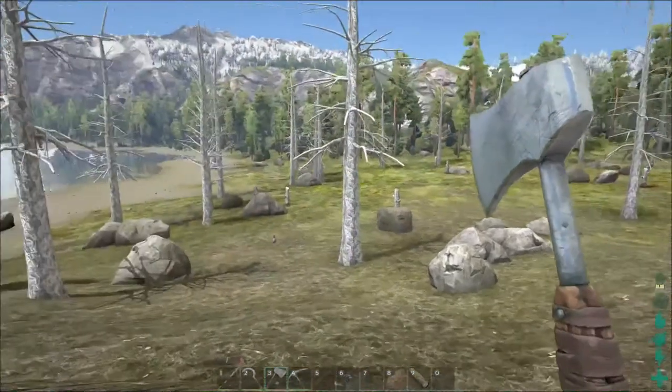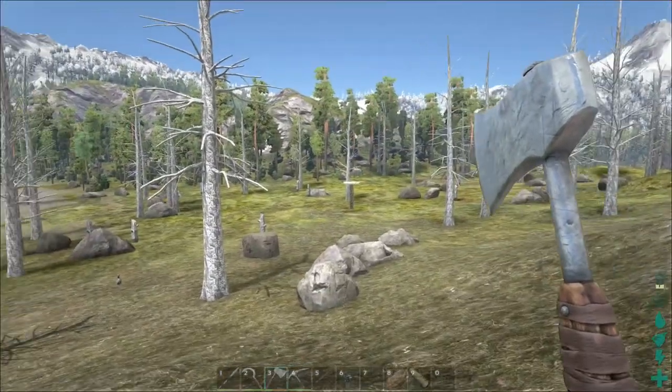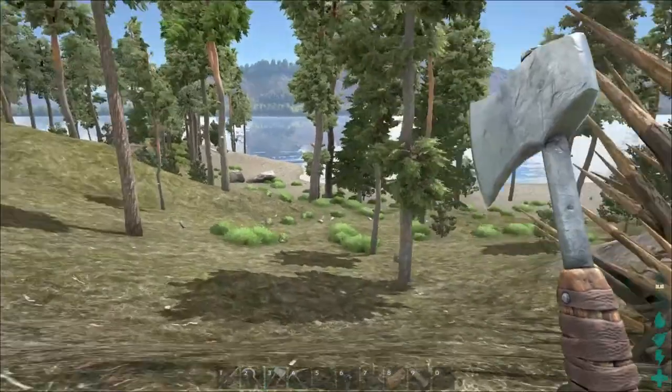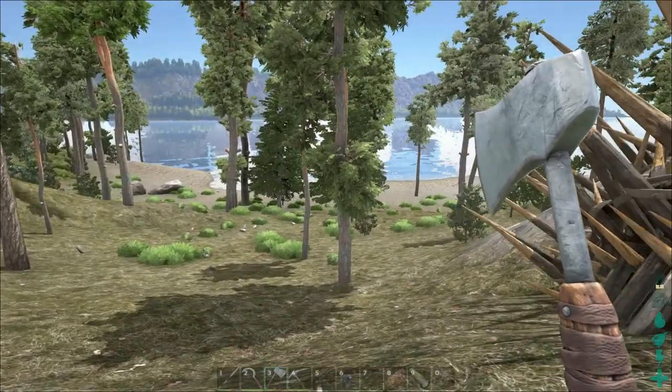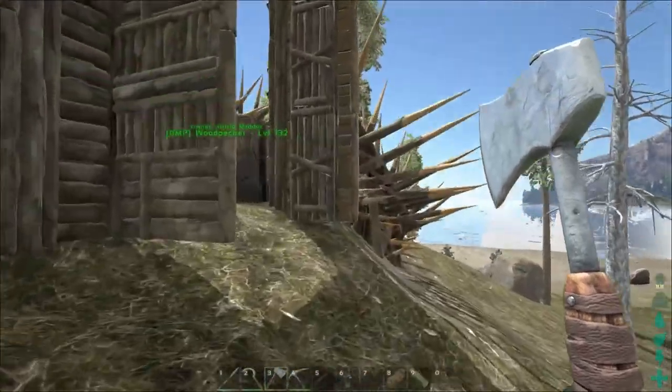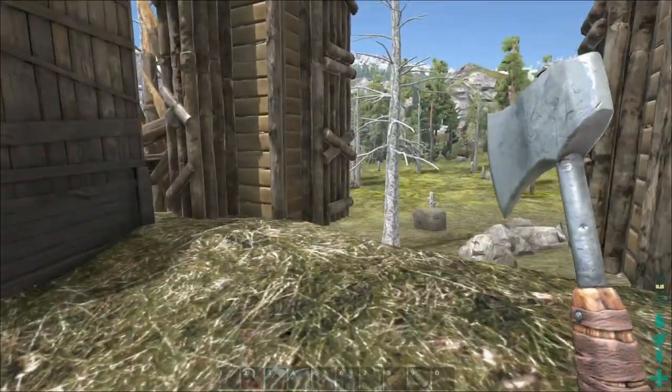As I'm running back and forth breaking rocks, I'm leaving most of the rocks and trees out here because I want to leave them intact when I build. I'm realizing it sure would be nice if I had a doedicurus and a beaver. Maybe a moose. Maybe we should do a little taming before we continue building.